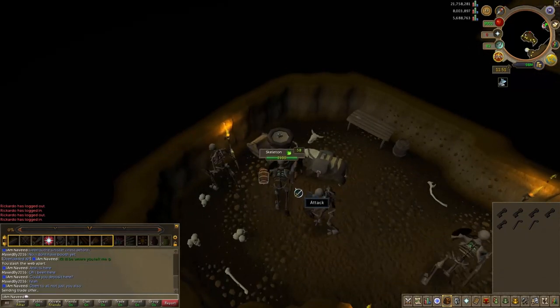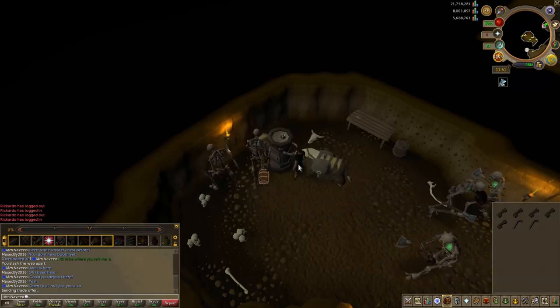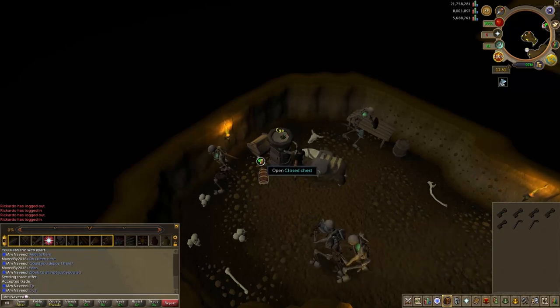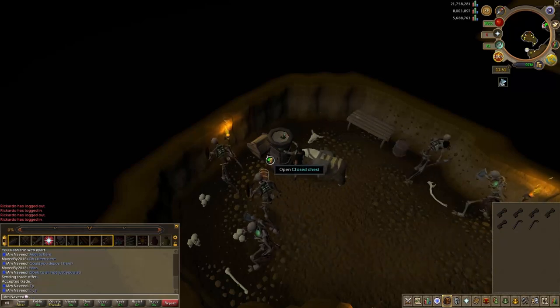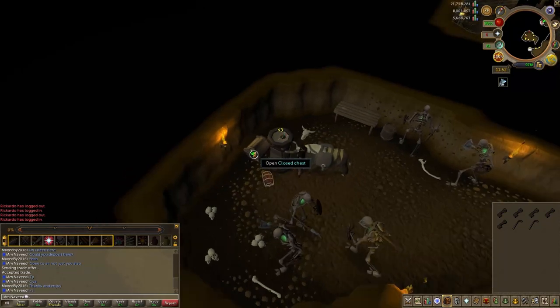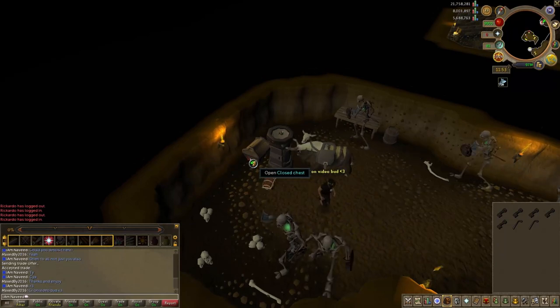Some of you might remember that before portable banks came out this method was only about 1.5 million per hour, because every five or six keys you'd have to make a trip to the bank. But now you can do about 35 keys per trip — you can even do 40 to 45 keys, though that involves a lot more banking effort. I just prefer bringing about 35 keys.